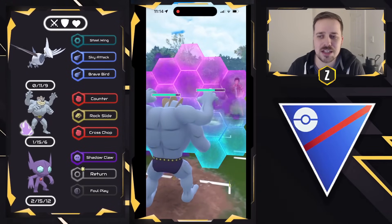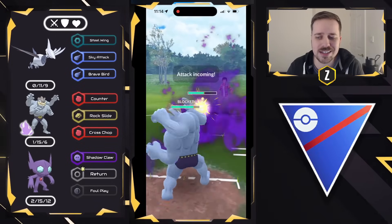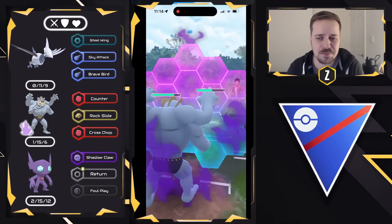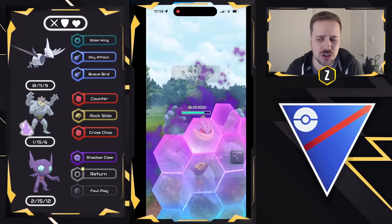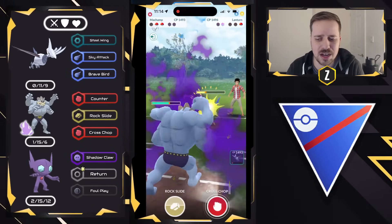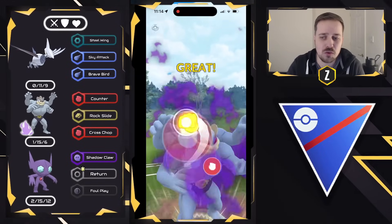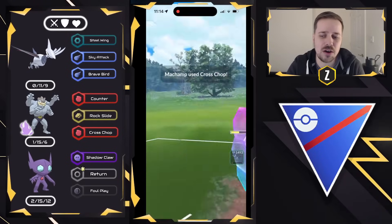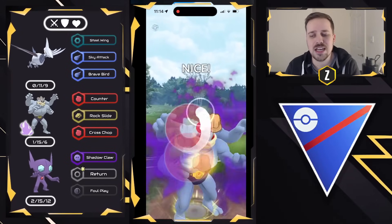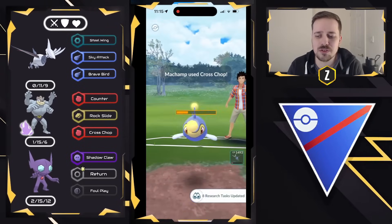Two to one shield advantage here against the Lantern. All we need is two Cross Chops in order to win, and I still have Skarmory as a potential sacrificial swap if I need it. I think we could survive a Surf if they get to a third one, but we really shouldn't need it — we can just go for back-to-back Cross Chops. Even if they had the Surf right now, it's going to be a charge attack priority, and Machamp is going to win that. Good game — very well played. Machamp putting in work in game one.